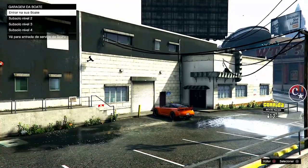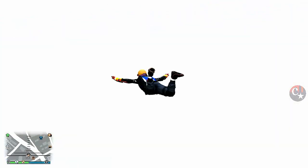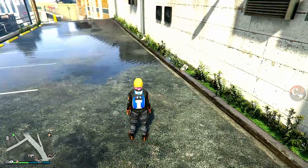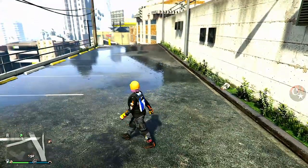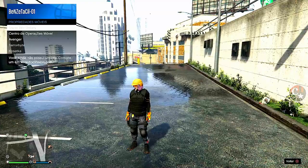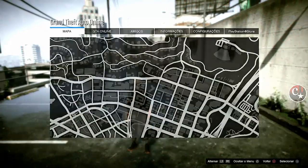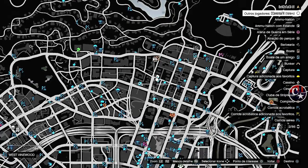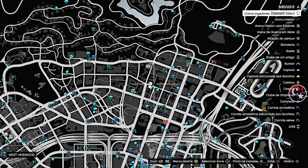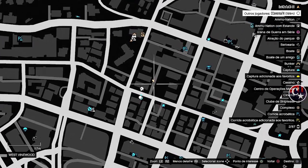Estamos no limbo. Aperta triângulo ou Y para sair do veículo, a gente cai aqui. Não vamos suicidar — não pode cometer o suicídio. Vou solicitar aqui já o meu centro de operações móvel para ir adiantando, vou aguardar ele aparecer bem aqui.